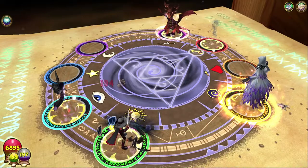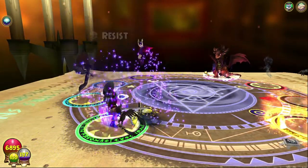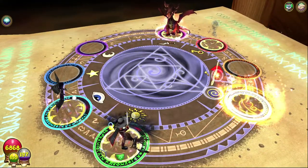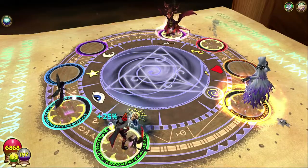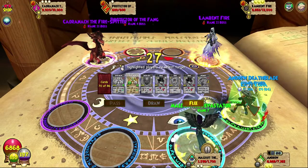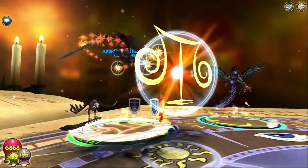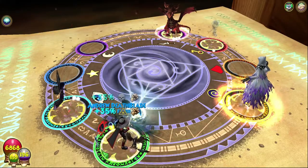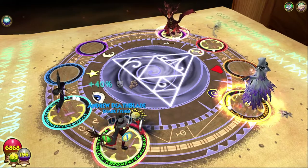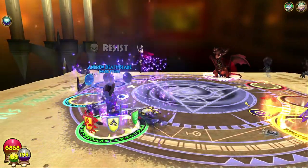Obviously if I roll all Wizard City or Marleybone enemies it's going to be quite easy and the rules will compensate — maybe rank one and two spells only, or rank one only, who knows. If you have any suggestions for rules you'd like to see, let me know in the comments below. She's blading me which is cool — I can go for a couple of traps on someone, probably a Skeletal Pirate is the best bet. Meldweet's only got two pips but still, it's something.